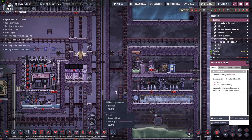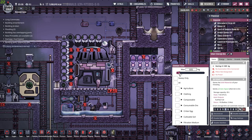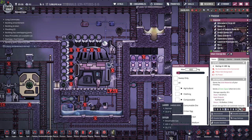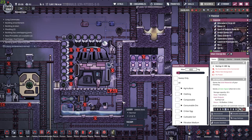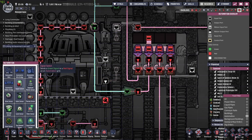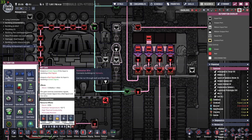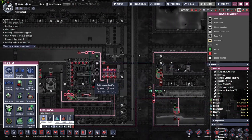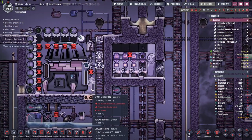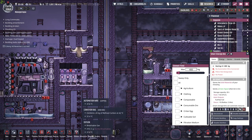This green signal is going to be sent by this smart storage bin. First, I want to reduce the capacity to about 400. The bin sends a green signal when full and a red signal when empty — we need to turn that red signal into a green signal with an inverter. There we go — now when the storage bin is empty, it should request some fuel. The fuel should arrive rather quickly and everything should be fine after that.